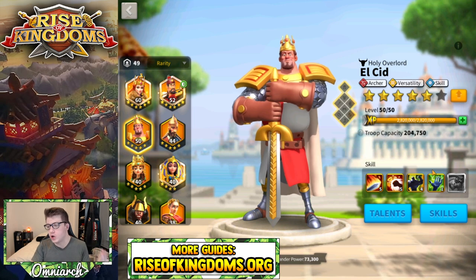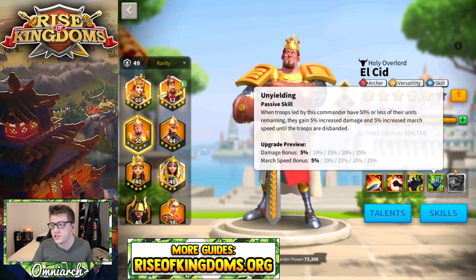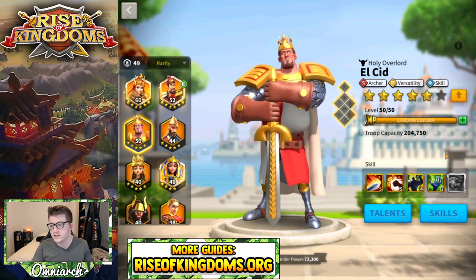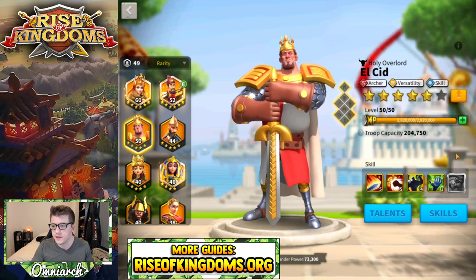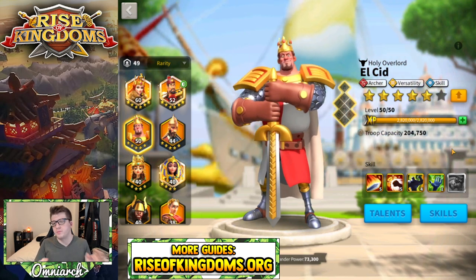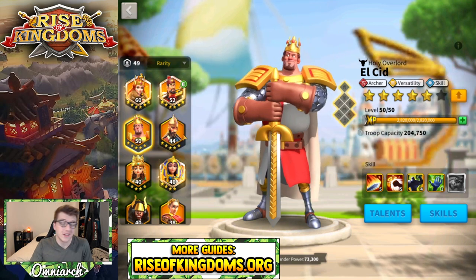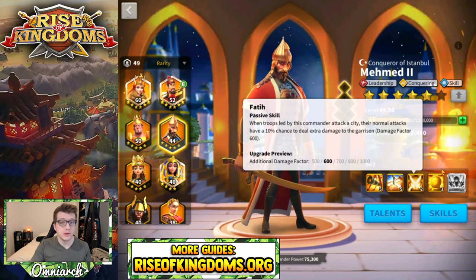When it comes to El Cid, honestly I think all of his skills are just average. The last skill is probably the least useful if you're fighting in the open field, but you don't really have to lock anything — you can just leave him at three stars, get the first three skills up to five, and unlock the fourth one if you want. If it costs gems to lock skills, I wouldn't bother with El Cid.